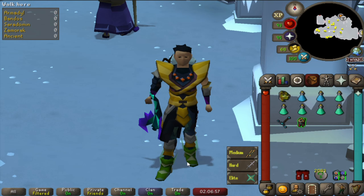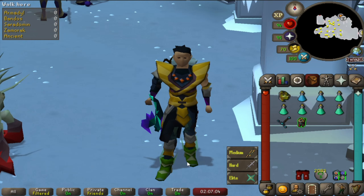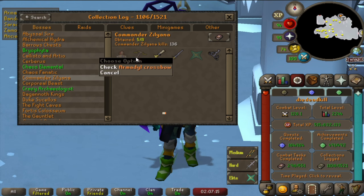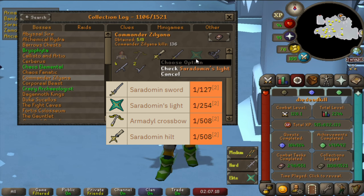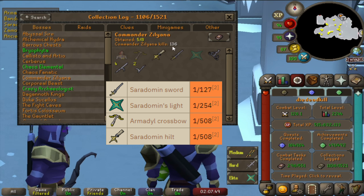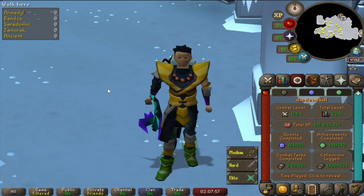After that little detour of getting the construction cape, it's time to do our normal tasks again and get some new collection log slots. I'm going to do some Commander Zilyana - we are missing the Armadyl Crossbow and Saradomin's Light. Saradomin's Light is pretty much the item we're going for. We currently have 136 KC and the boss is easy to kill with the T-Bow setup. I'll first get some Ancient KC to reach the next bank so we can bank quickly.